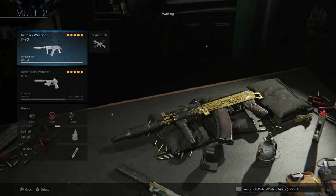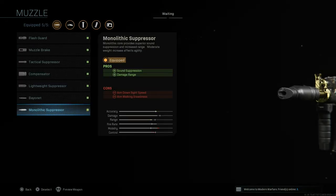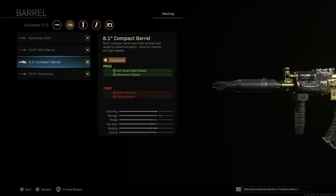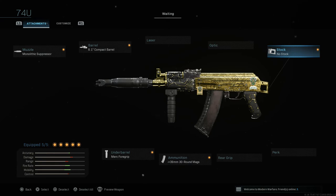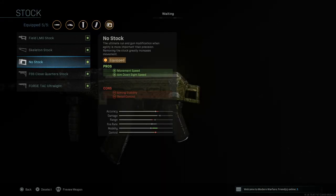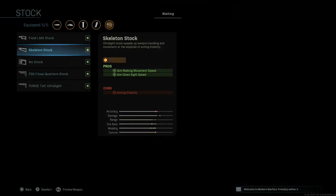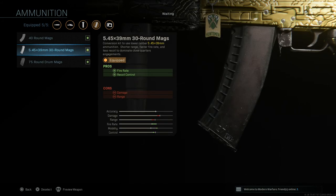The first option is changing the AK-47 into the AK-74u, which was a very popular gun in past Call of Duty games. I go with the monolithic suppressor as an optional slot — you don't have to run it. The four main attachments to make it like the AK-74u are: the compact barrel, which gives you aim down sight speed and movement speed with bullet velocity and recoil control as cons; the no-stock attachment, which makes it look like a submachine gun and gives you movement speed and ADS speed; and the 30-round mag again for fire rate and recoil control — which you want on a submachine gun anyway.